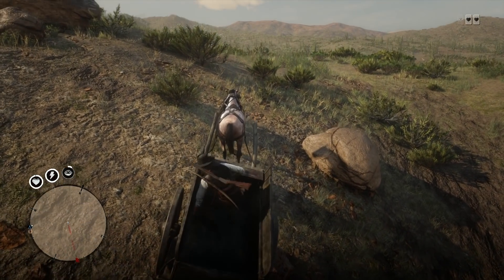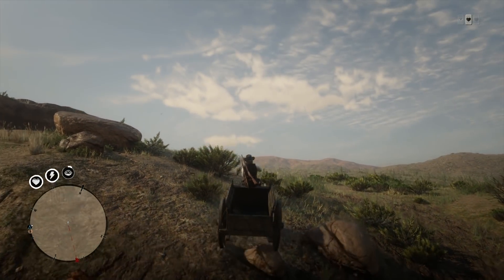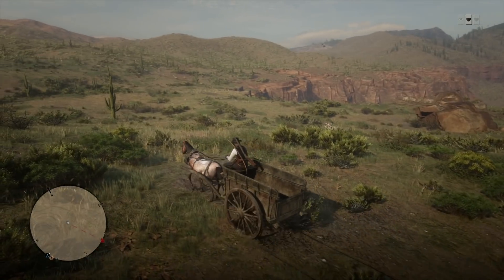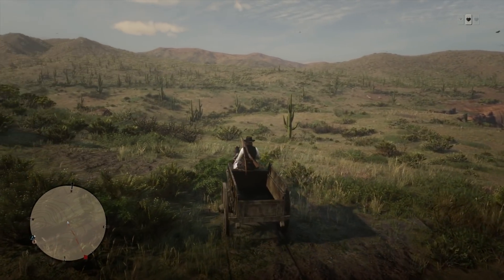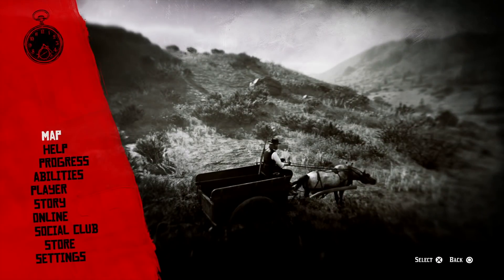Once you're at this location, it's so easy. Basically what you want to do is just drive or ride up this hill. If you do that successfully, you should be able to get straight through the map. As you'll notice, when I got to the top I ended up falling off, but all I had to do was get back on and I was able to drive right through.